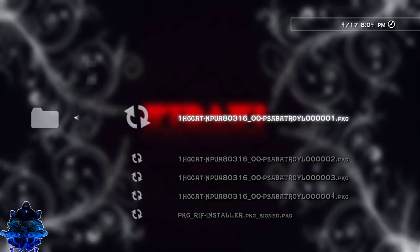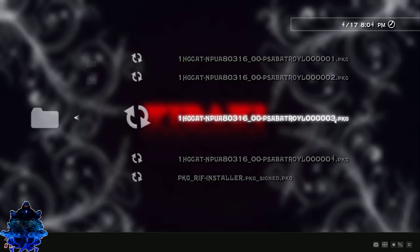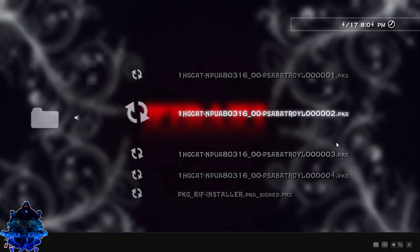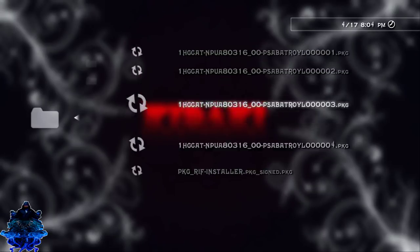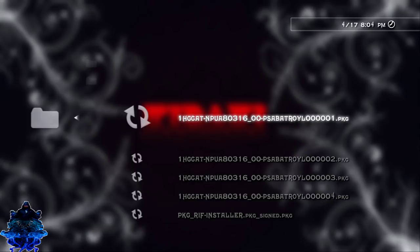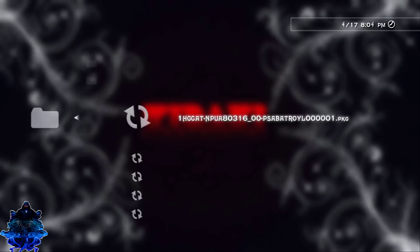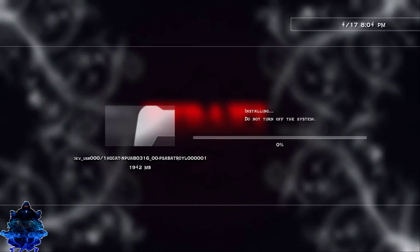Let's go to Package Manager, Install Standard. Here are the PKGs that we just split — part one, part two, part three, part four, and down here we have the wrap PKG signed. I will install mine in order. I'm going to install part one, part two, part three, and then part four. Installing in order works better for me, though you can install them in any order you like. Let's install part one first.